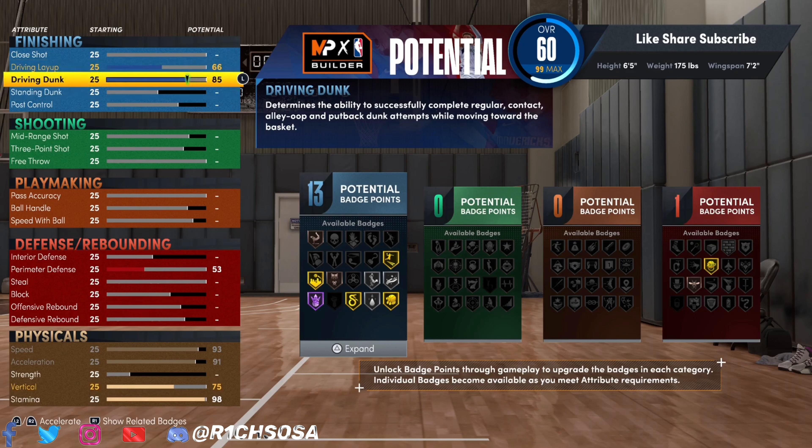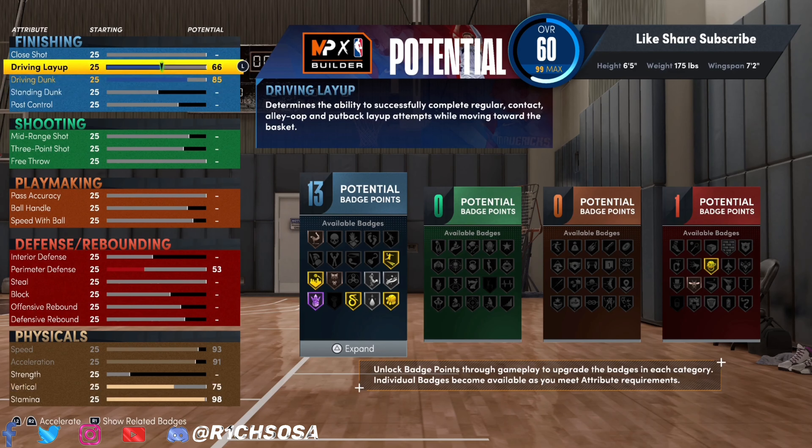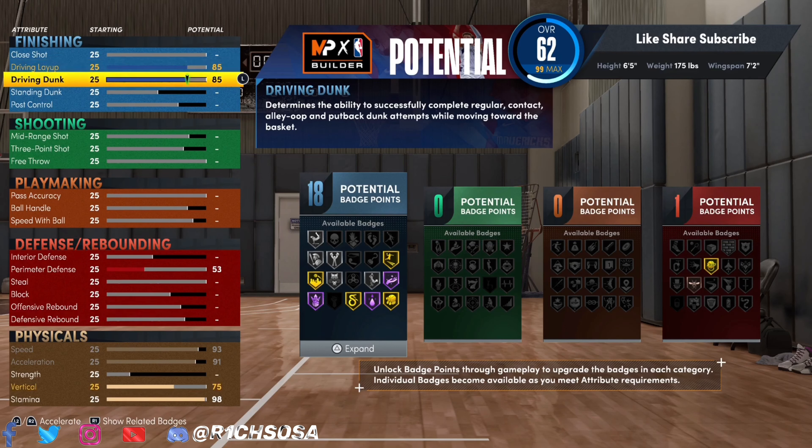The physicals are one of the most essential parts of any build, so I'm going to max out speed and acceleration. From there I'll bring the vertical up to 75 and bring the stamina up to a perfect 98.